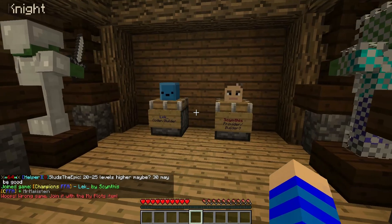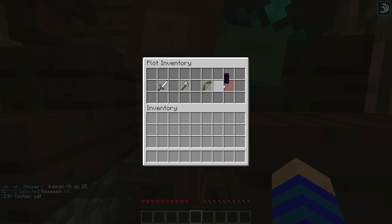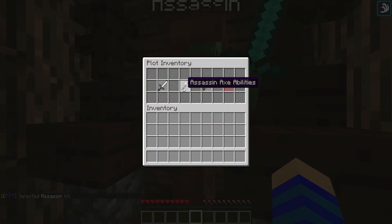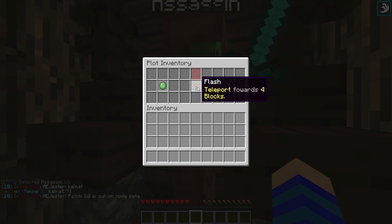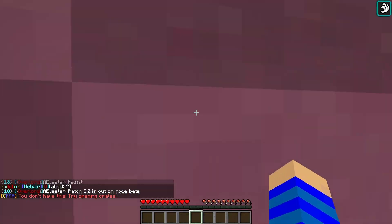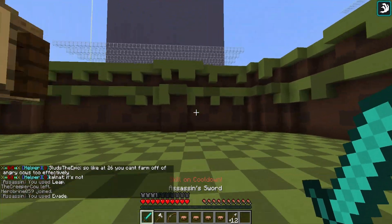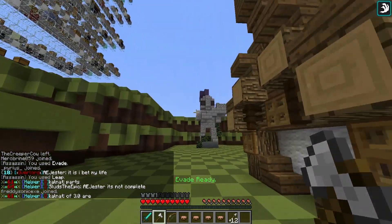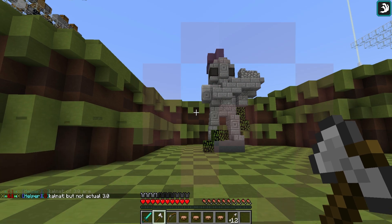I just joined this plot called Champions FFA which sounds promising. Those are the classes. How does that even work? This is pure magic — see what crazy things you can just make without using any command blocks. This is insane. Flash teleport, forward 4 blocks — okay wow. This is a way nicer way to do it than just giving the item every five seconds. Props to you Synthes — this is an awesome plot.